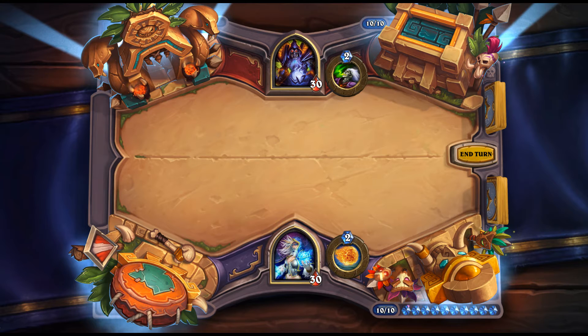Bloodscalp Strategist: 3 mana, 2/4 for Hunter. Battlecry: if you have a weapon equipped, Discover a spell. Stats are slightly underpowered for a vanilla card, but the Battlecry has a lot of value. Hunter doesn't have much card draw, so spell generation is valuable. Discovering a spell works well with the upcoming Hunter hero card.